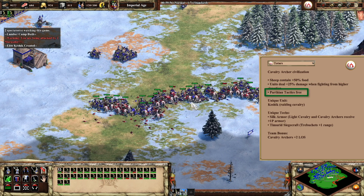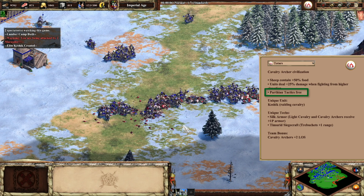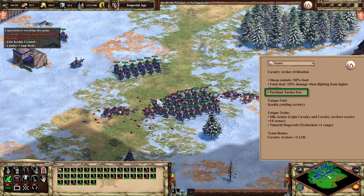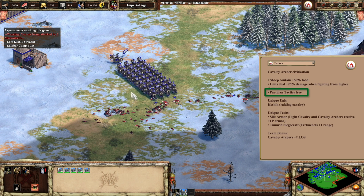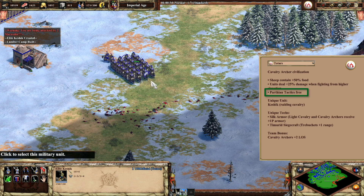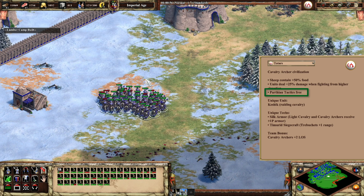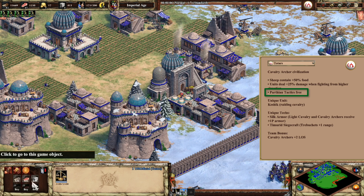You also get Parthian Tactics for free upon reaching the Imperial Age. Parthian Tactics is an archery range tech that gives mounted archers additional armor. It has always been important for Cav Archers, but with the price of 200 food and 250 gold, and taking 65 seconds to research, it wasn't the easiest to get. Keep in mind that upgrading Cav Archers is normally quite costly: 300 food and 200 gold for Bracer, 300 food and 200 gold for Chemistry, and then 900 food and 500 gold for Heavy Cav Archer — that's even forgetting about the cost of Thumbring if you haven't gotten that in Castle Age. This has normally made it very difficult to get Parthian, but it's free and instant for this Civilization.